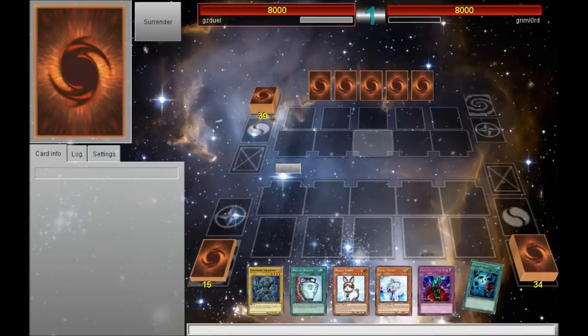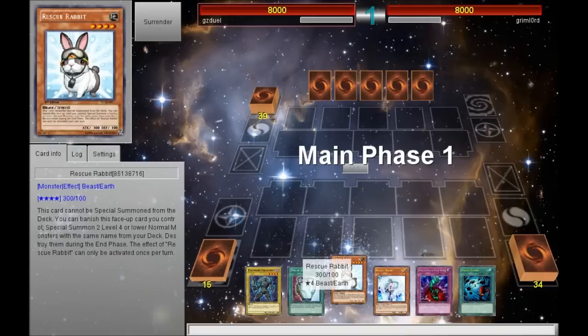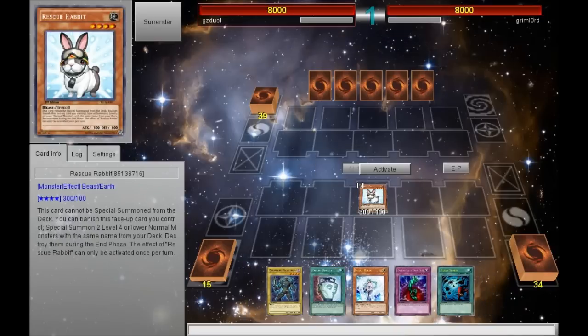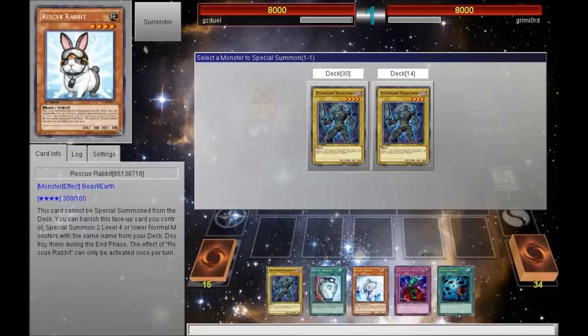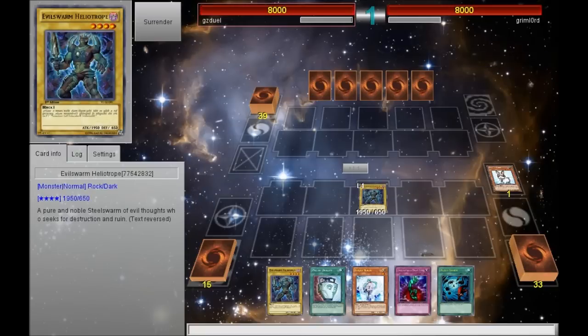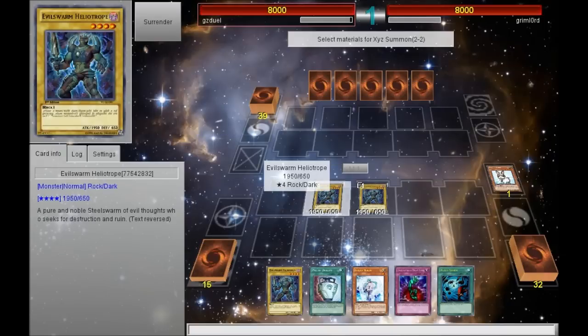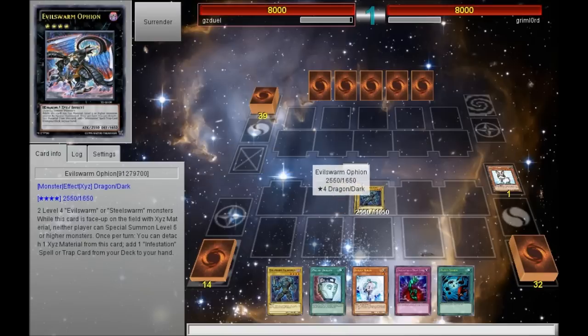Hey, what's going on YouTube, Gary here — GZ Duels — bringing you guys a duel. I'm playing some Evilswarms and I open up Rescue Rabbit, so I'm going to use Rescue Rabbit's effect and basically go for first turn Heliotropes, then go into Ophion, the best XYZ monster in the game right now — at least when it comes out in the TCG, I feel like it's the best because it just has too many effects.